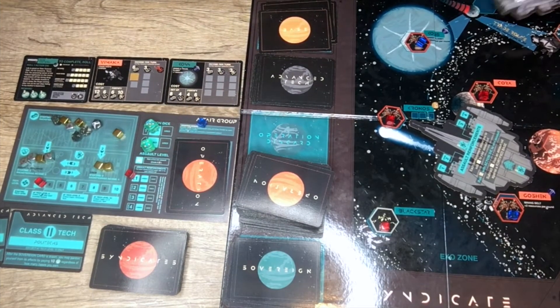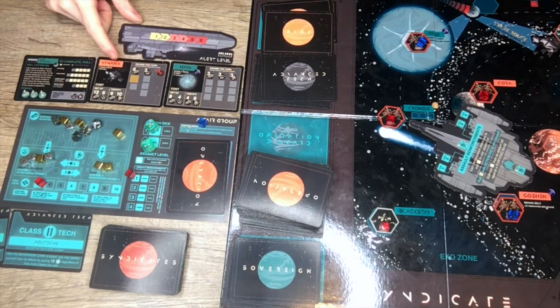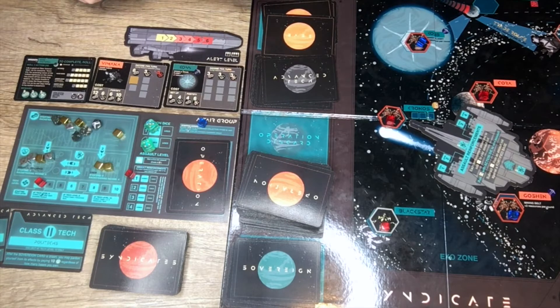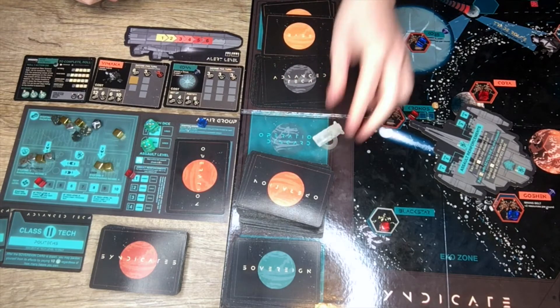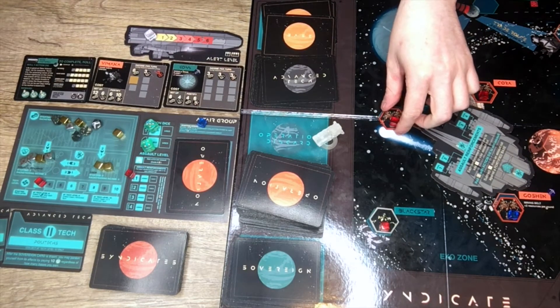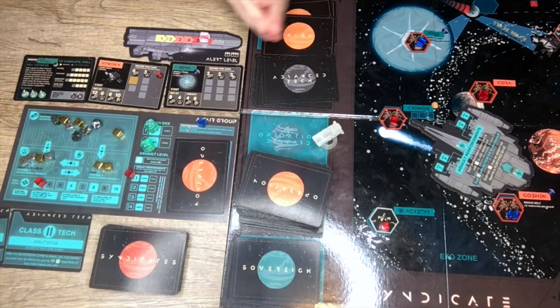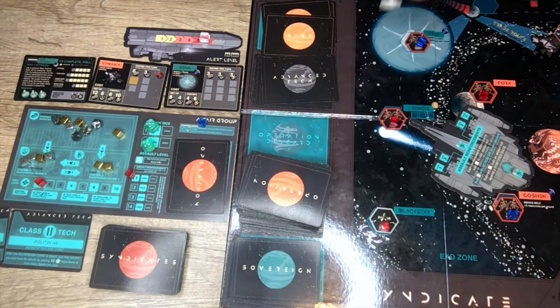With all your assaults, all of your missions, and all of these things going on, someone's going to take notice — and that someone is the Sovereign. At first the Sovereign won't really pay you any mind. You're just another person making some noise. But as you continue to make noise, accomplish missions, and smuggle contraband, eventually the Sovereign's going to take notice and move to shut you down aggressively.